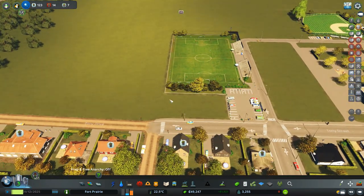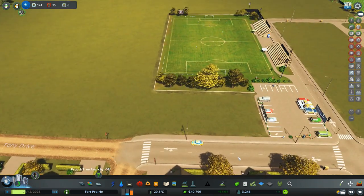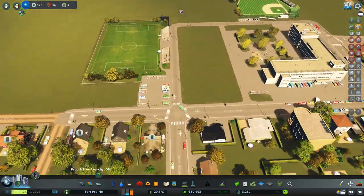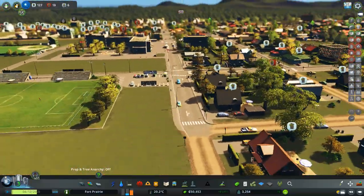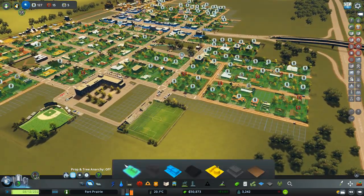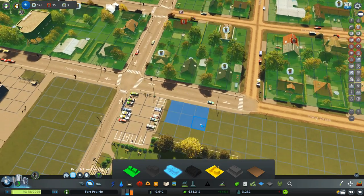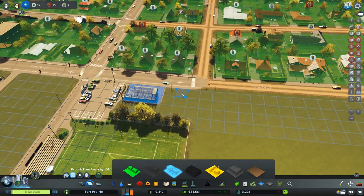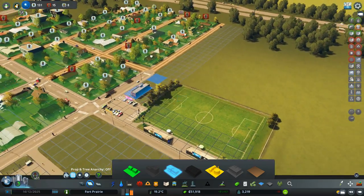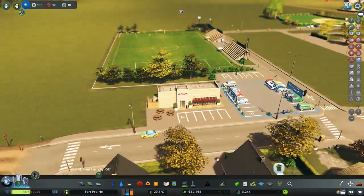Right here we could make a little teeny park, extend the parking lot, or zone a corner store since we're a bit out of the way from our other commercial areas. Let's try throwing in a little corner store right here — wow, that was fast! 'Fry Guys' — I like that building, we'll keep it.